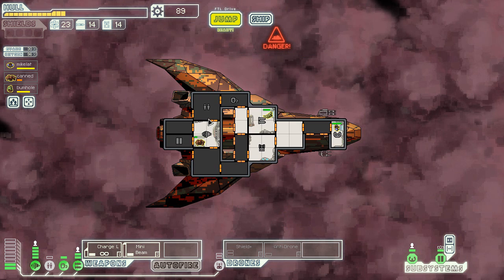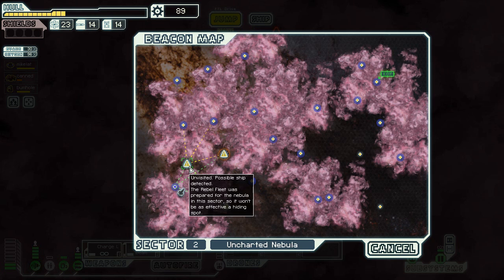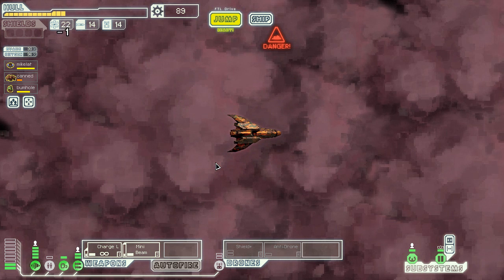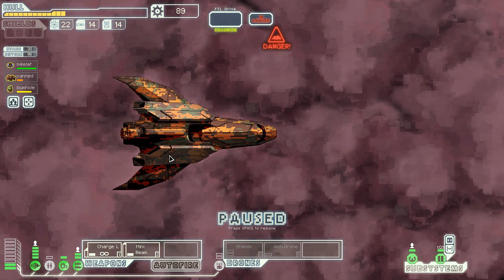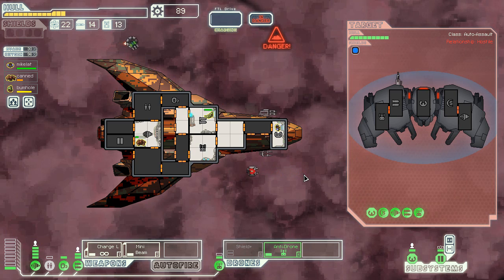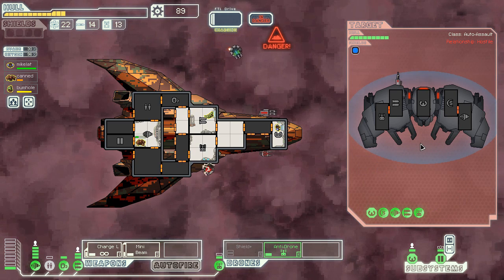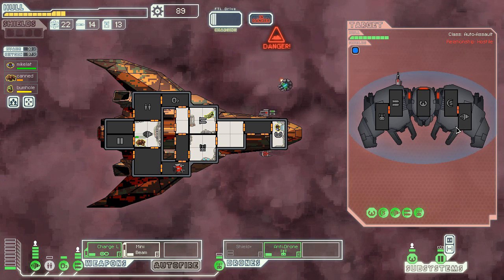We can either go to Zoltan Controlled — which means retarded Zoltan shields I have to fight through — or Uncharted Nebula, which sounds much better because I have a slug that basically overrides the sensor issue. I would actually do the opposite in every other stealth ship, but this is not your typical stealth ship as you've probably guessed. I really need to go upgrade some stuff.